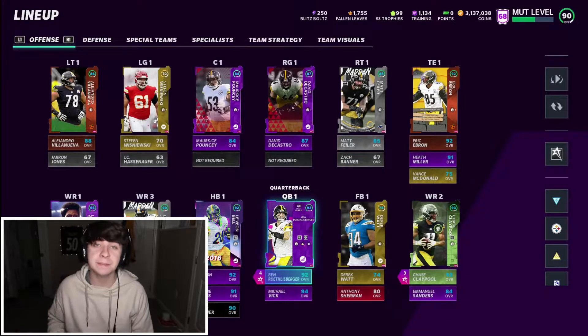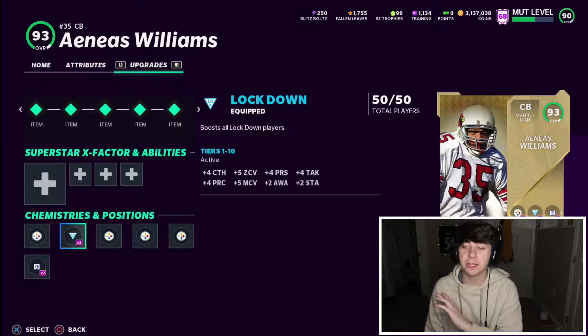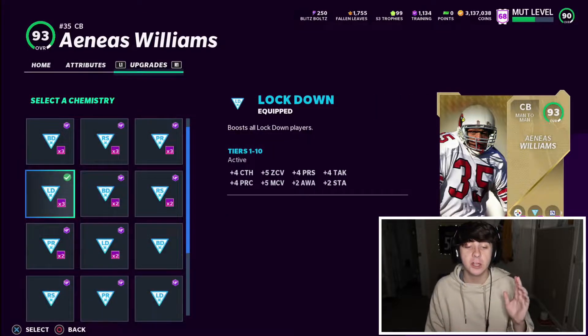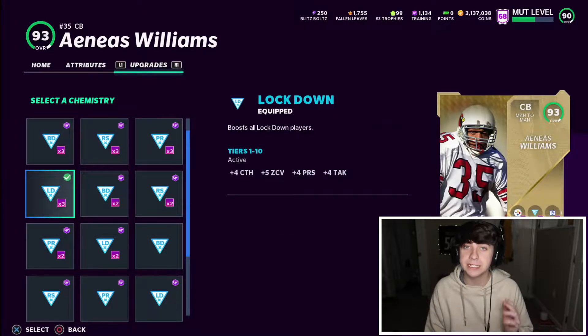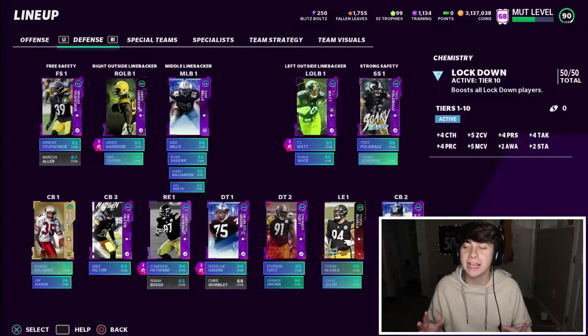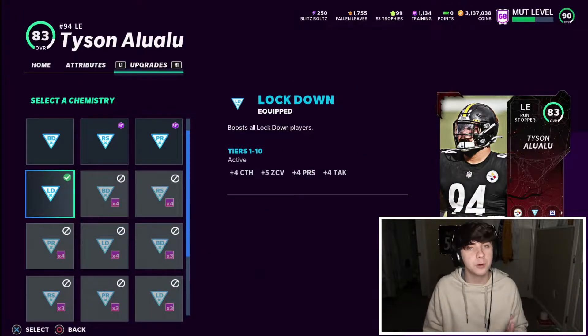For all my squads — my Steelers theme team, my normal team, and my next theme team — I use the same chemistry. On the defensive side I use Lockdown, complete 50 out of 50. There's other options like balance defense, run stuff, and pass rusher, but I rock with Lockdown and probably will until the end of the year. Look at those boosts: plus four catching, plus five zone coverage, plus four press, plus four tackling, plus four play rec, plus five man, plus two awareness, and plus two stamina.